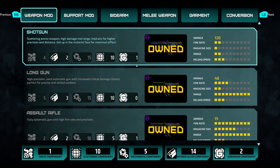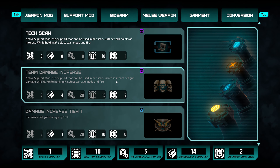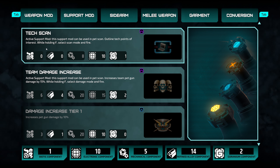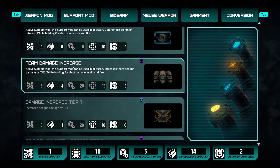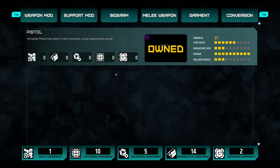We have a crafting station. I haven't managed to craft anything yet, but you can craft a shotgun, long gun, and mods. There's a tech scan active support mod - you can scan and outline points of interest while holding F, select scan mode, and fire. There's also a team damage increase mod for co-op play, which I think supports three or four players total.